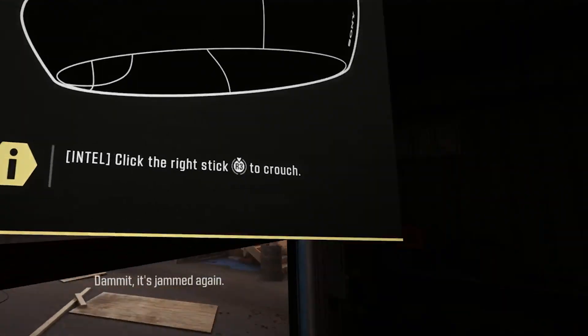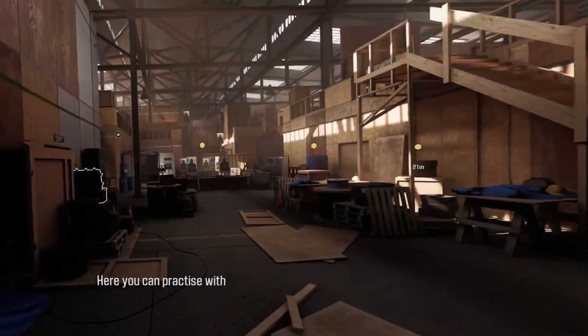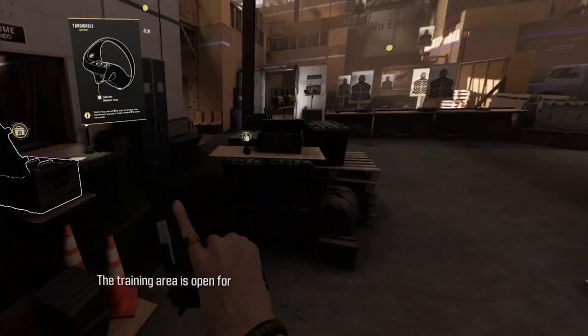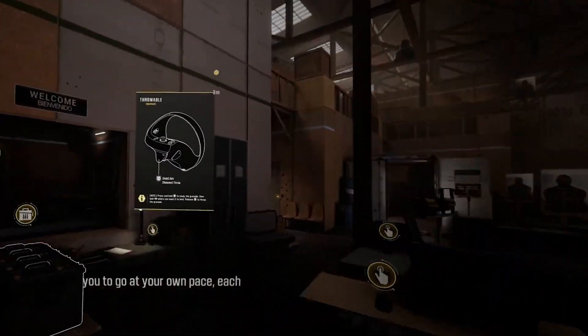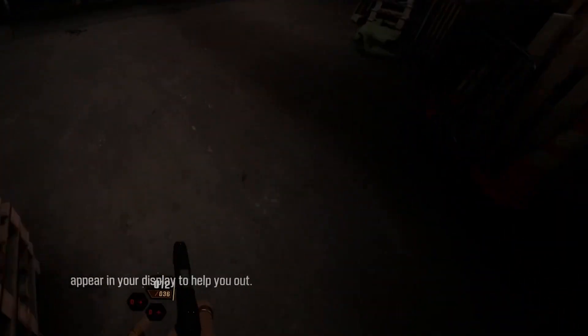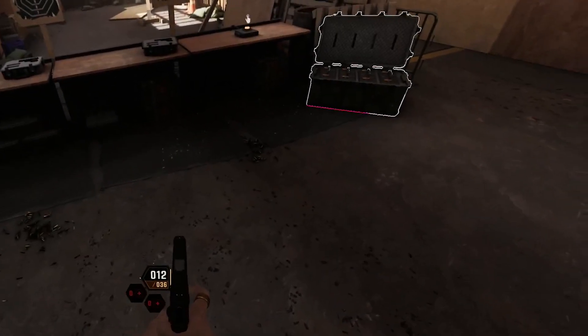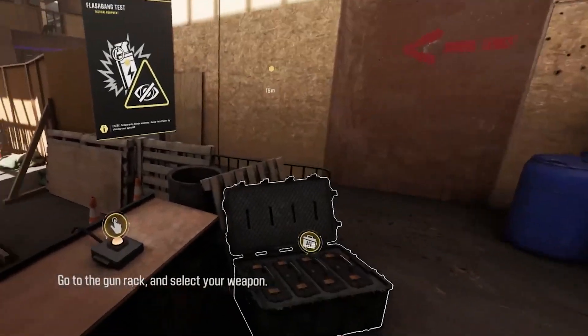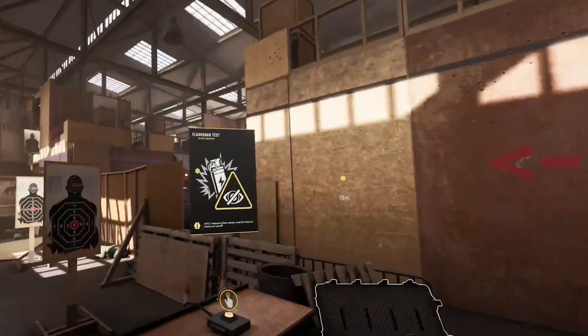I want the trigger. This is fucking awesome. It's just like Call of Duty. The training area is open for you to go at your own pace - each section has instructions which will appear in your display to help you out. Oh okay. At the firearms range, go to the gun rack and select a weapon. This is the firearms range, isn't it?